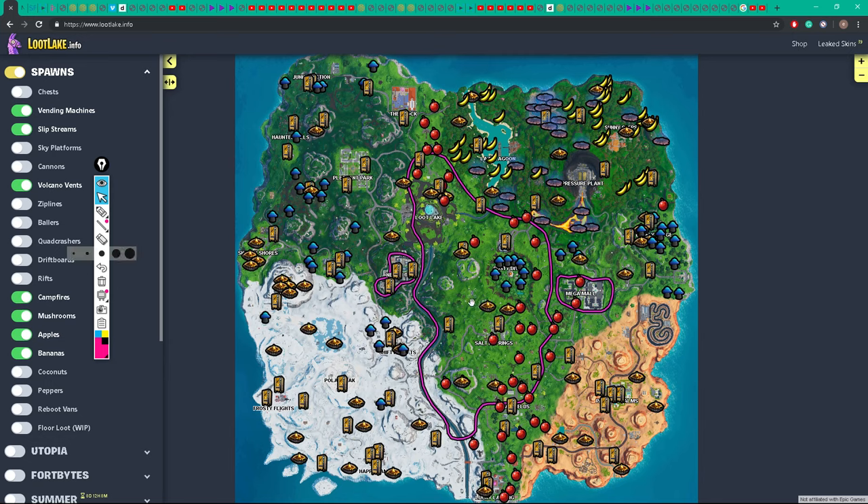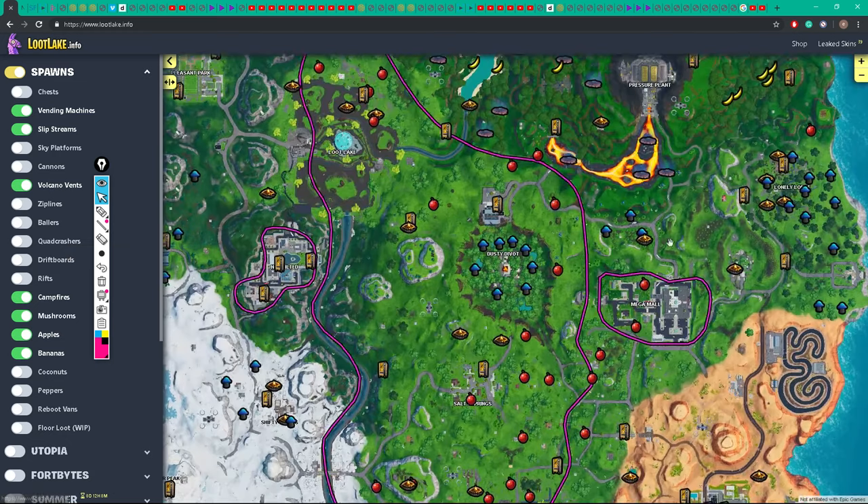I've designed a route for us to take in order to get to the zone easily. It would start off like this: we land at Dusty. The pink is going to be the rotation, the way in which we move. So we land in Dusty, maybe the Dino. We get loot, go fight anybody that's here. We're going to fight and loot up the whole of Dusty Divot.